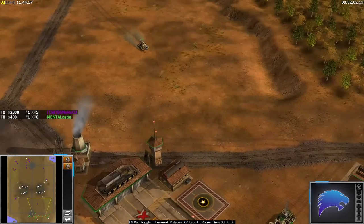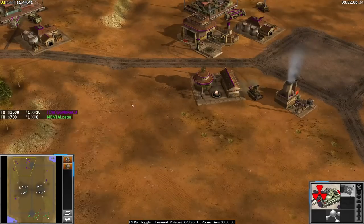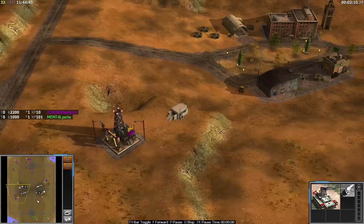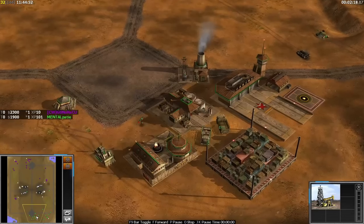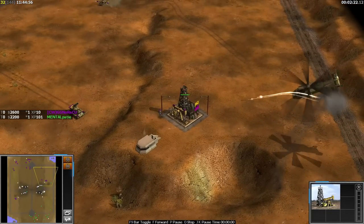Xcal will be very shocked to see an airfield and a Helix out already. He's actually already queued up a Gat just in case, because he hasn't seen anything just yet. Scuba needs to get maximum damage done with that Helix right now — he has the weaker army here, and if Xcal gets Overlords and Nuke Cannons it's going to be very, very difficult.